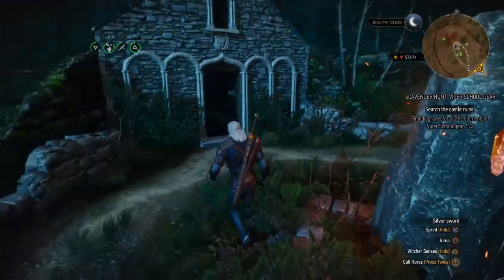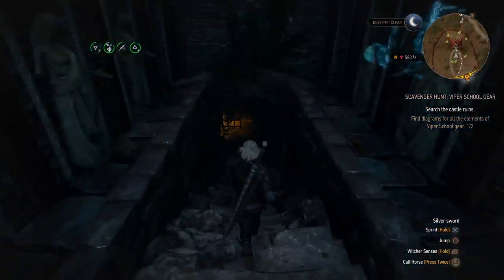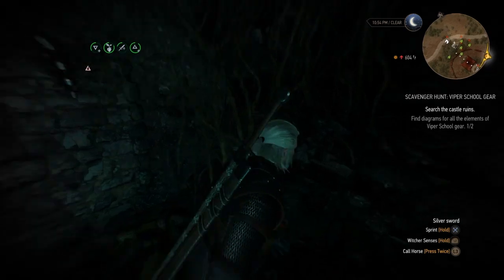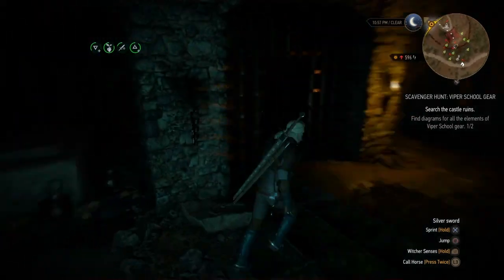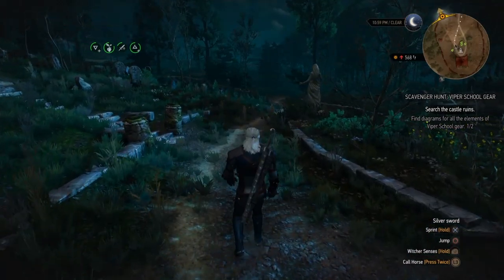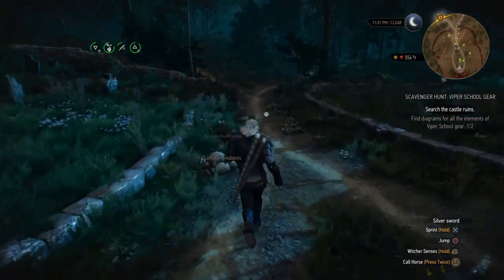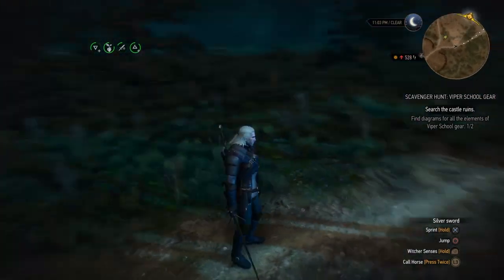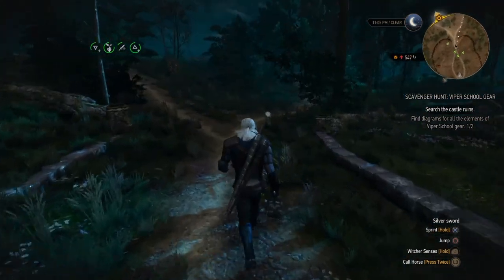Come over to this area — there will be a wraith that will try to attack you. When you come over here, search the place next to this dead body on the right hand side. There will be a little satchel, and inside will be the first lot of the Viper diagrams. Definitely grab the Viper diagrams before you leave White Orchard, because it is a really good set. It has a chance to poison your enemies, and it's good for light and heavy attacks simultaneously. It's not part of any Witcher armor set, but it is good starting armor — especially once you reach level 5, which is the recommended level for it.